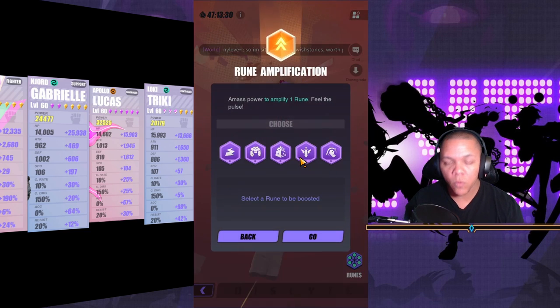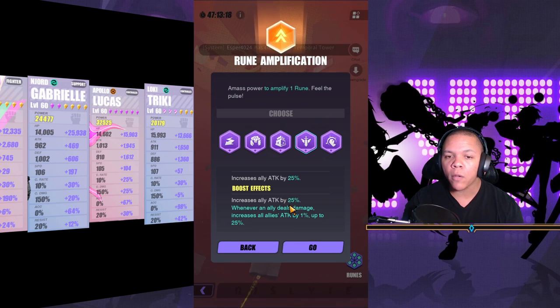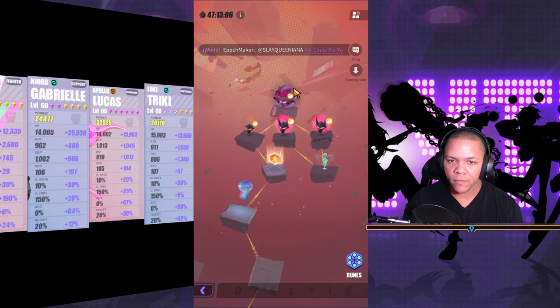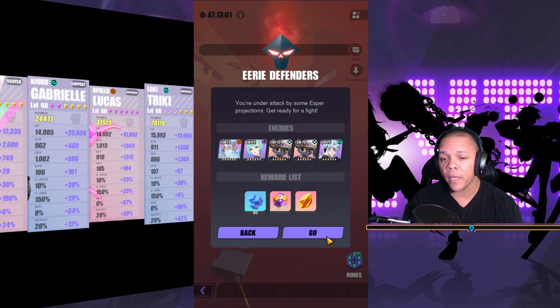We got a boost rune again. I could go for Charge — it adds 10% chance of basic ability counter attack upon taking damage, very cool. But I'm going to go for increased attack. Boosted: whenever an ally deals damage it increases all allies' attack by 1% up to 25%, which is crazy — just roll the dice and you're buffed. We always want pluses, not negatives, not a trade off.